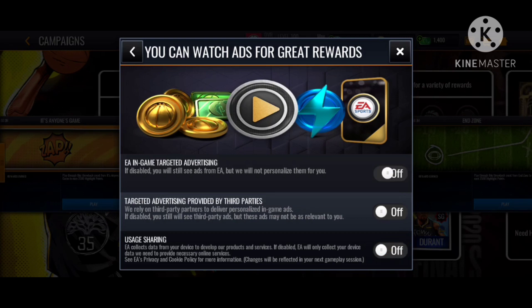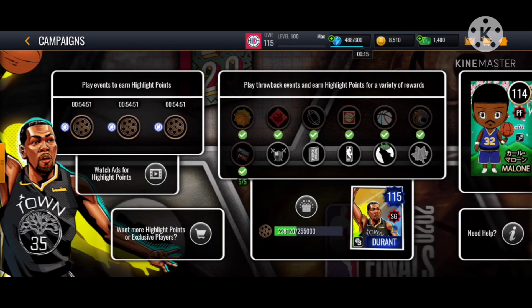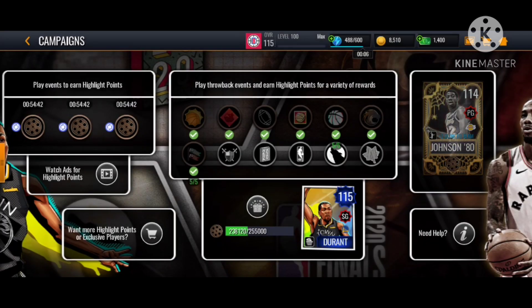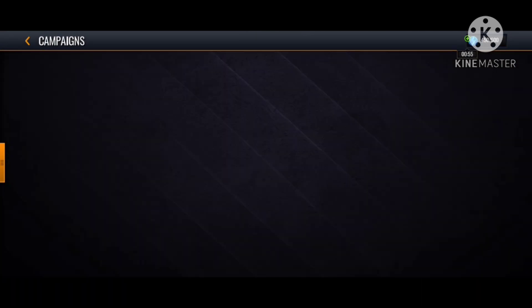You can try to fiddle with those ad settings, play around with them, and sometimes the ads might work. I also recommend going to your phone settings and resetting your advertised ad ID. You can even delete the game and download it back, restart the game, or close the app. For me, what's working is just playing this event, pressing the inbox to watch an ad, and if it doesn't work, going to settings and toggling the privacy ad settings on and off.